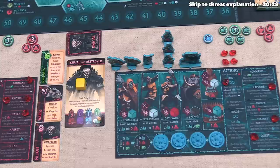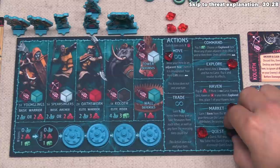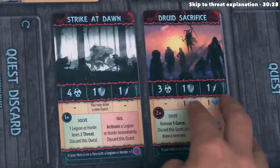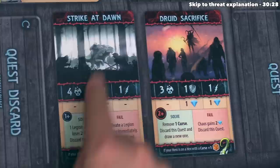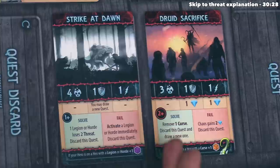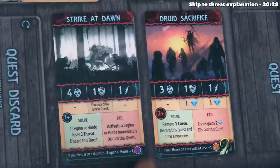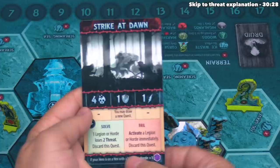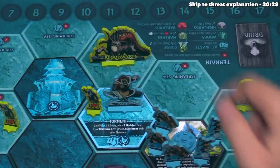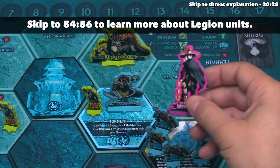Blue decides to do another quest action, selecting from the two remaining quests. Quests are only refreshed at the start of each chapter, not when one is completed. Strike at Dawn only requires completing one of three goals, while Druid Sacrifice requires completing two of three goals. Blue chooses Strike at Dawn. They check for a bonus: if the hero is on a hex with a legion or a horde, they roll one more purple die. Blue's hero is not on such a spot, and legions don't come out in the first chapter unless using advanced components.